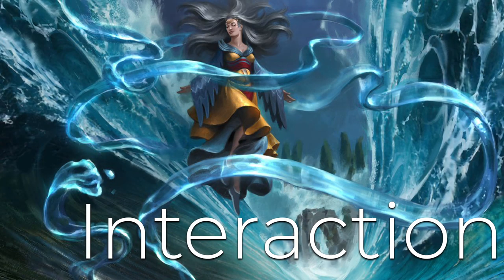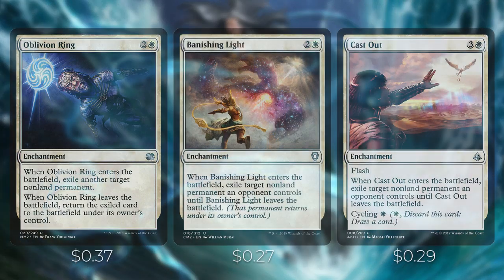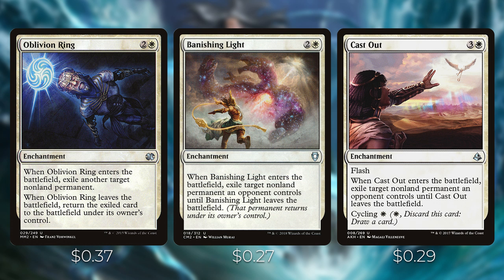Now let's talk about all the interaction in this deck. We're putting more emphasis on enchantment-based interaction since we have a lot of cards that synergize with enchantments on the battlefield. The downside is that if opponents sweep enchantments, those exiled permanents come back. We're willing to take that risk. Oblivion Ring is two and a white — when it enters, exile another target non-land permanent; when it leaves, return that card. Banishing Light is similar but worded as a single trigger — so you can't use the 'respond and remove' trick to permanently exile something the way you can with Oblivion Ring.